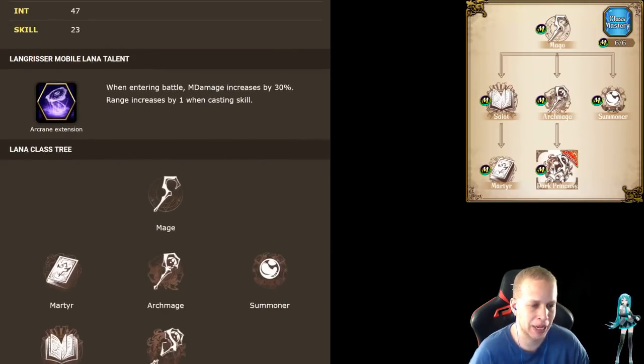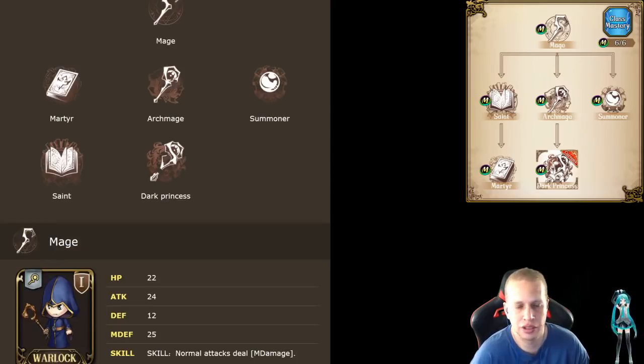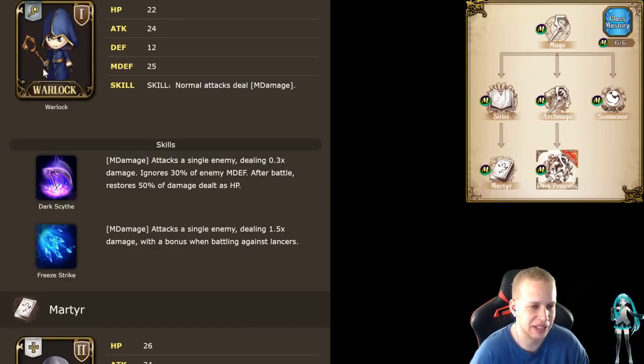Here's the cool thing about Lana — keep in mind that range as well. There's an argument to be made for both classes, and I'm actually leaning towards the Saint personally when I get her. But let me show you what her Dark Princess can do. So you got your base mages — just note they do magic damage. A Dark Scythe, that's actually very strong for an early ability. You get restore 50% of HP damage dealt, 0.3 damage to a single enemy, ignores 30% of M defense.